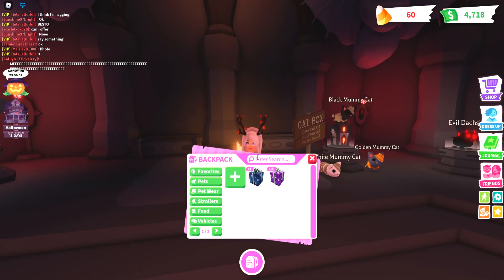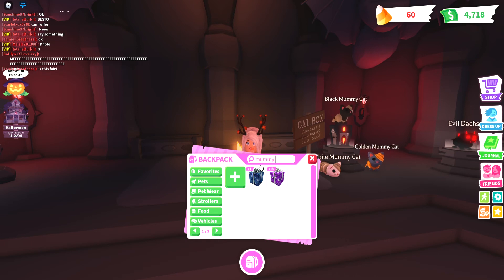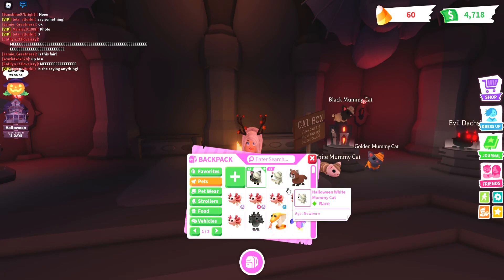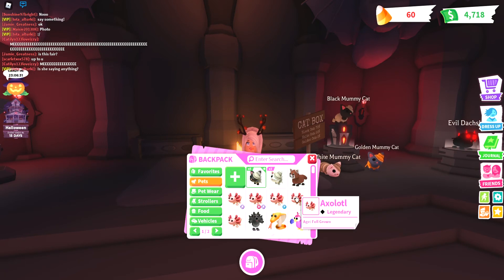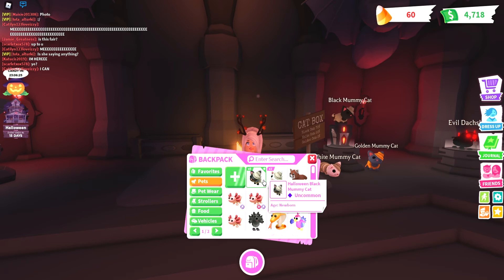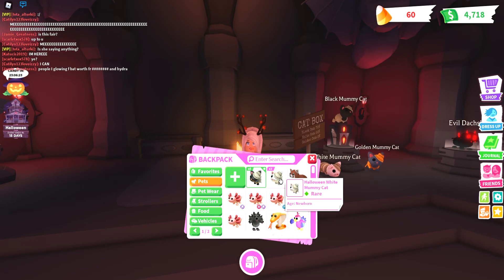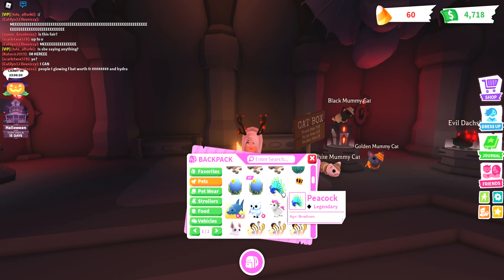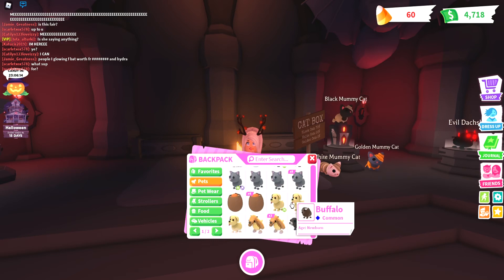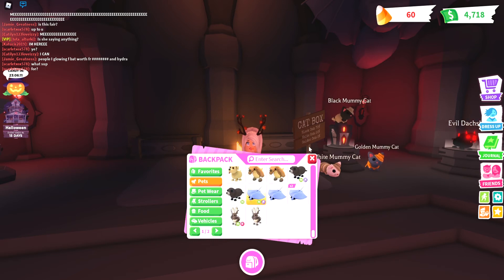So now we are going to do the final score of what we got out of those ten cat boxes. Unfortunately today we didn't get any gold mummy cats, but I am going to hopefully save up a load more candy and get more cat boxes. Out of these ten cat boxes we got eight black mummy cats and two white mummy cats. We already had another white mummy cat, so we now have a total of three white mummy cats and eight black mummy cats — at least enough to make two neons. I wonder what the neon black mummy cats will look like.